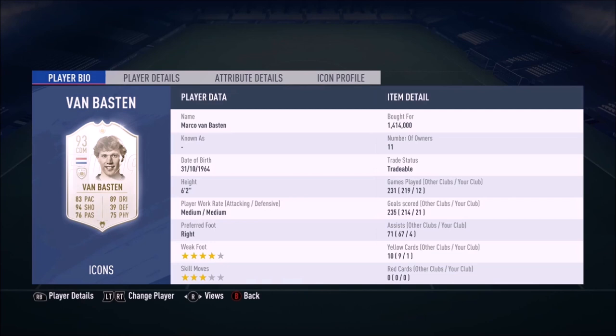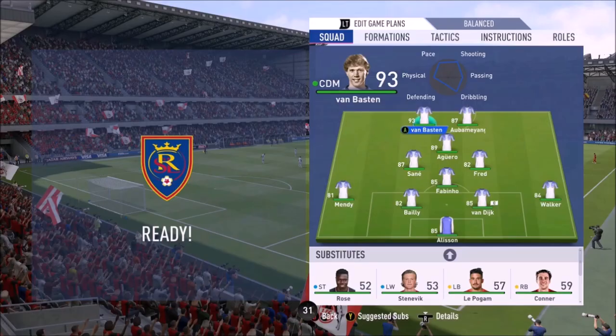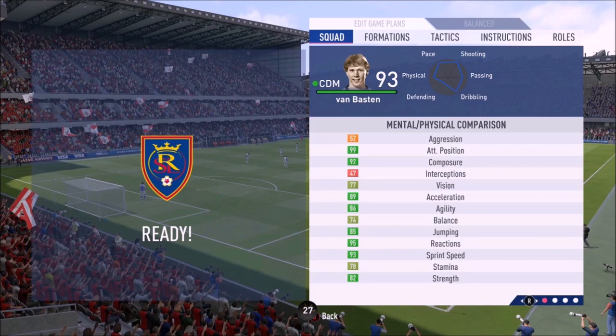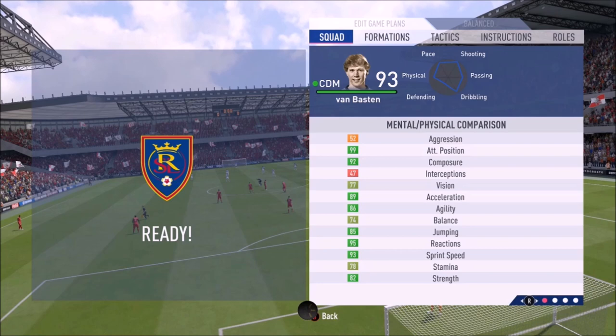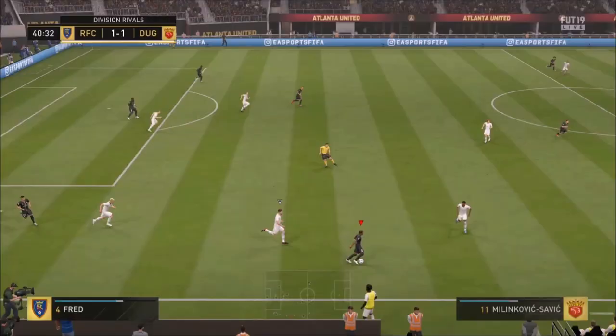Hey guys, today we're reviewing the 93 version — the actual prime card of Icon Marco van Basten. He's going to cost you 1.4 million coins, which is a serious amount. When you're spending over that kind of money, you really need to consider: is this guy worth it? 1.4 million coins is a lot of coins.